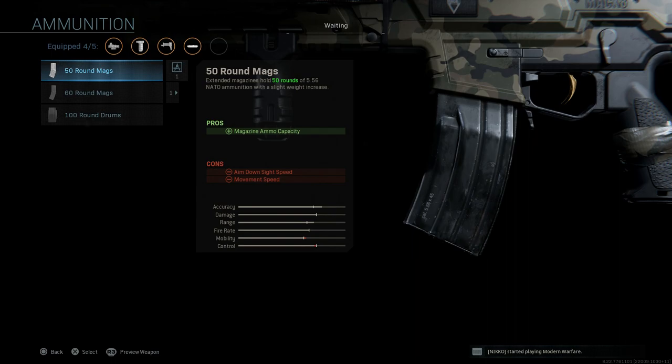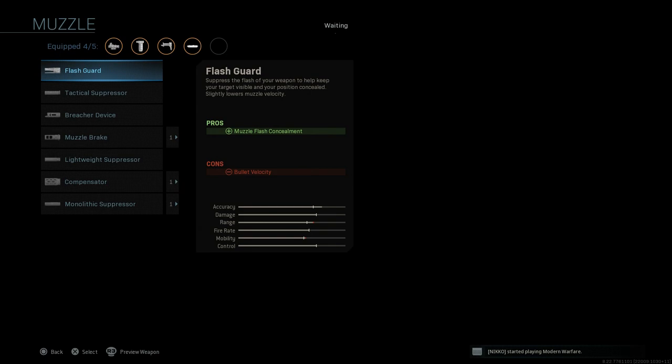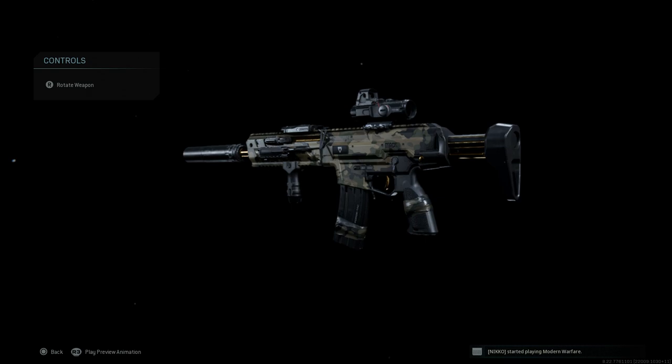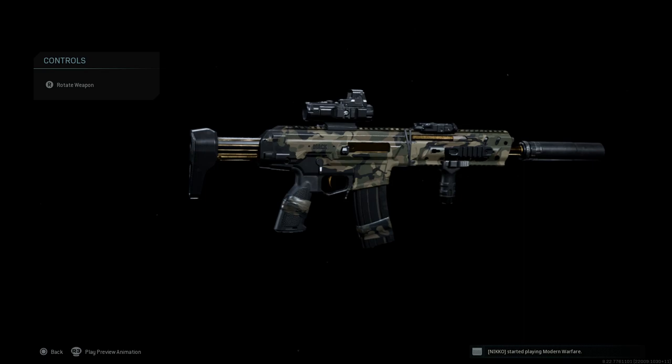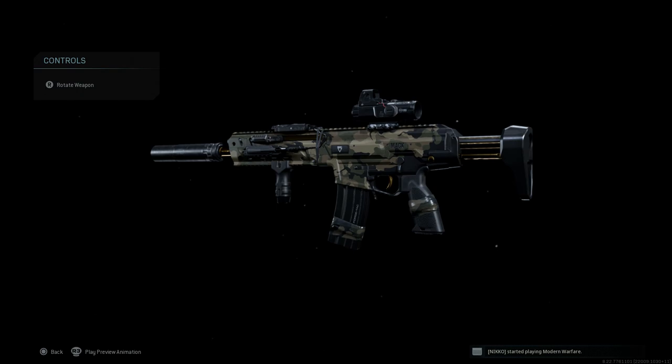The rear grips swap out the cosmetic there, and with ammunition, changing from the base 30-round STANAG mag to any other gives you the 50, 60-round caskets or the 100-round C-mag. Let me put our other attachments back on — all five. Here you can see the gold on the barrel where the charging handle is, the trigger, the telescopic portion of the buttstock, and the ejection port.